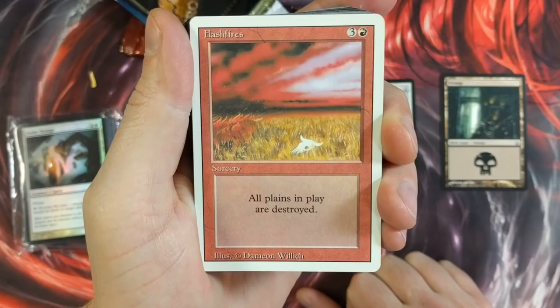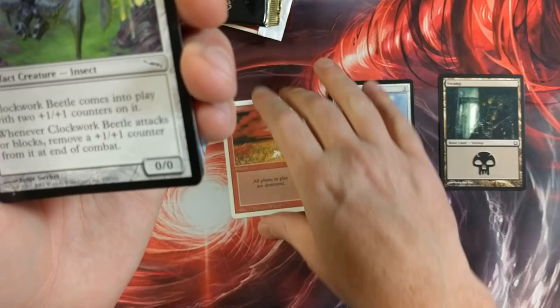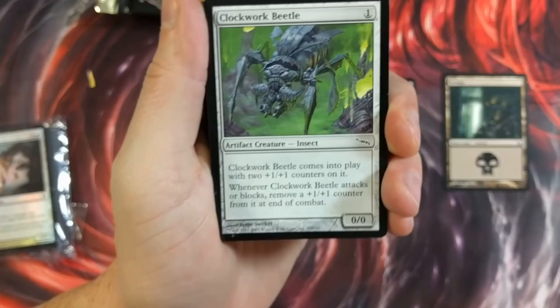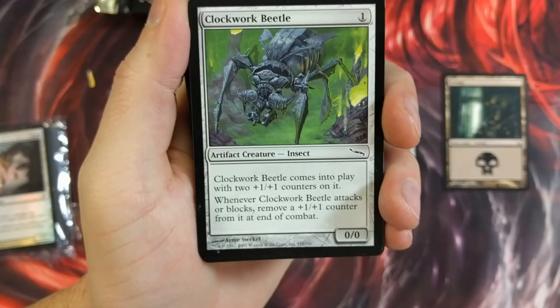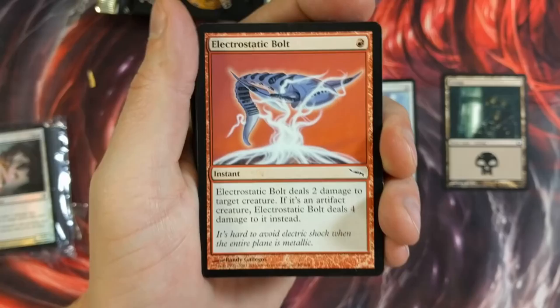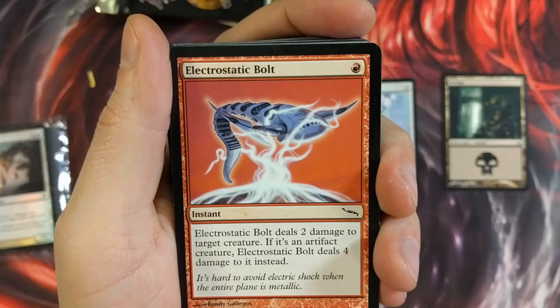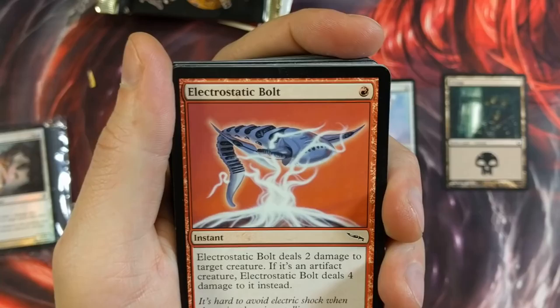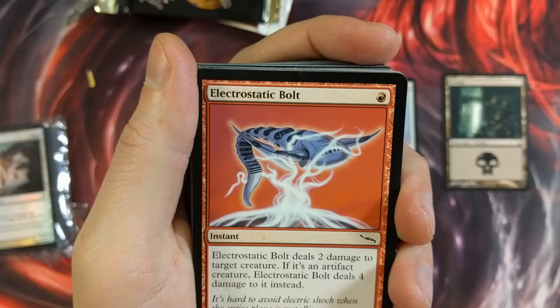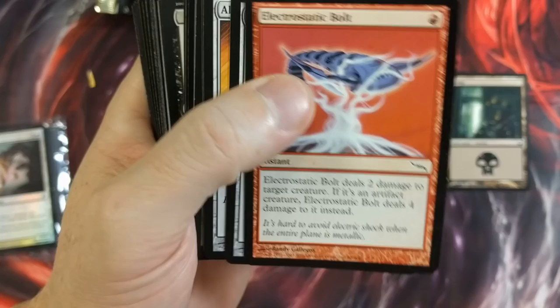And we got a Flash Fires — all plains in play are destroyed. Pretty nasty card. Oh, you're playing white? About to sideboard in my Flash Fires. Game over. What is this? Clockwork Beetle — got one of those. Cool, there's some older cards here. But I'm not happy with the shipping. Electrostatic Bolt — this is the most basic plains card I've ever seen in my life. The artwork just makes me want to hit my head against a wall. Randy Gallagos did that. It deals two damage to target creature — four damage if it's an artifact creature — but that artwork is freaking awful.